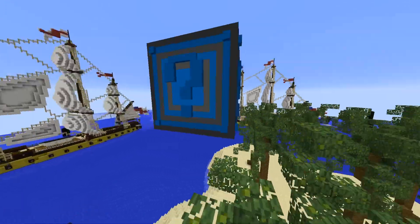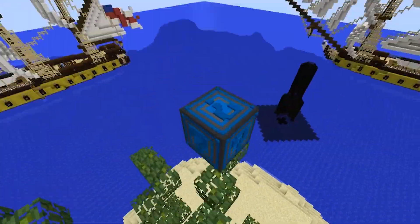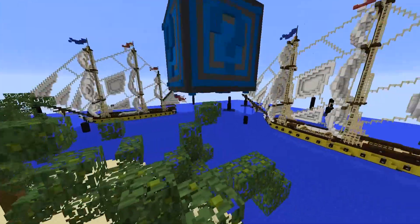You guys have been asking for a while, and it's finally here: the Navy Lucky Blocks. Look at these absolute beauties. They're so awesome, and inside they're packed with new armor, weapons, and items.